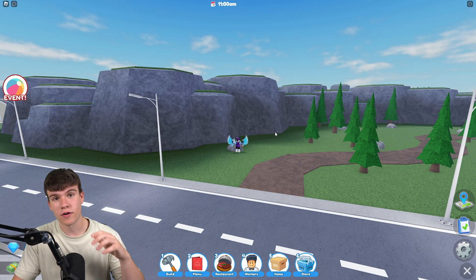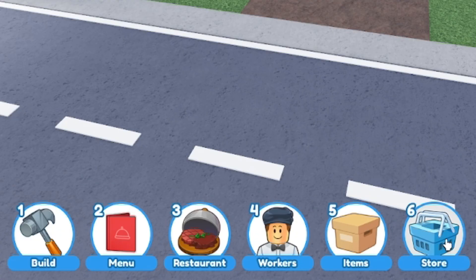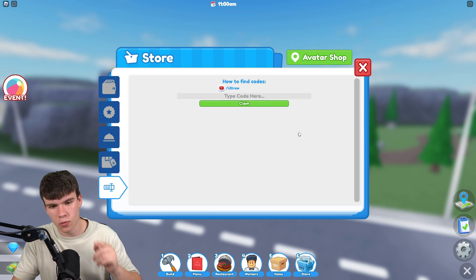If you don't already know how to claim codes in Restaurant Tycoon 2, go to the bottom, click on where it says 'Store,' then click the codes button, and the code menu will come up. These are in no particular order, so let's just get into it.